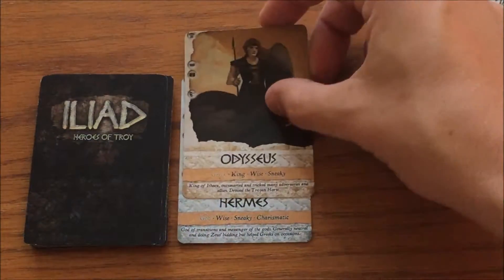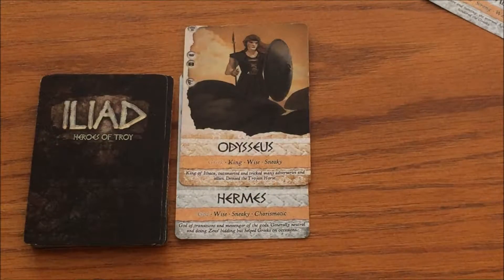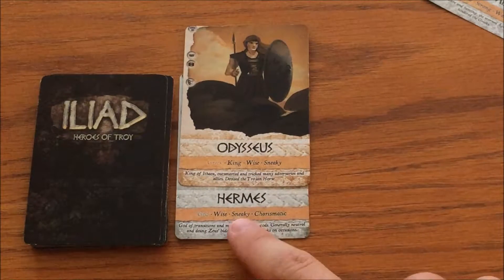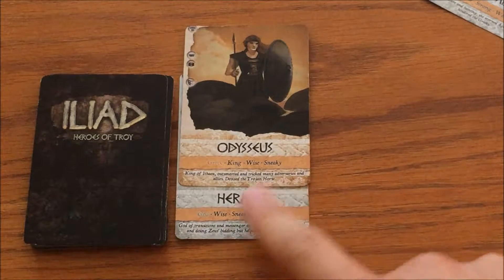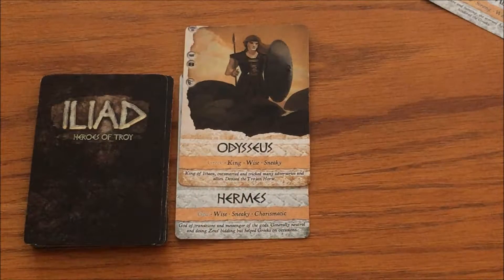Or I could play Odysseus on Hermes. In this case, both Wise and Sneaky match but the faction does not. So again that would be two points, and this time it would go to the Greeks.